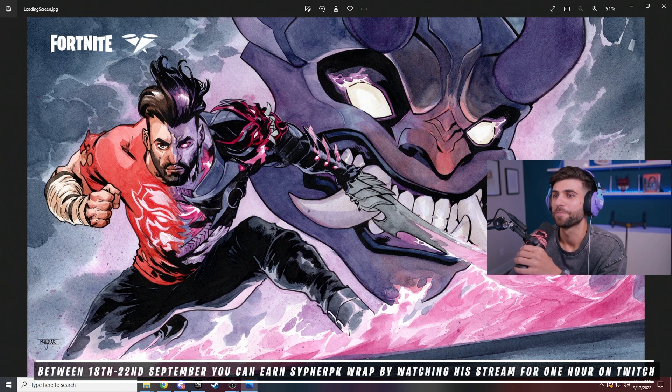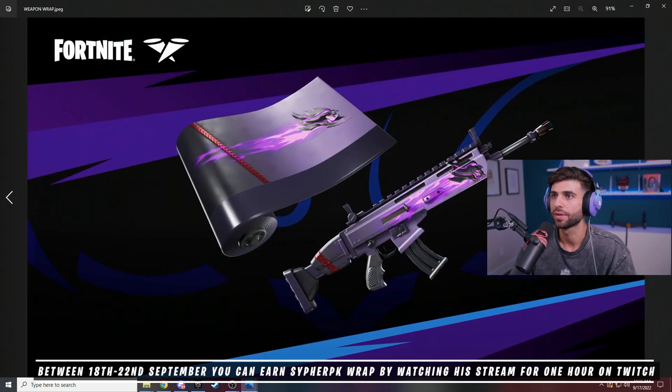Ladies and gentlemen, between the 18th and the 22nd, only between the 18th and the 22nd, by watching CypherPK — that's me — on Twitch for at least one hour, you can earn the CypherPK Dark Dragon Icon Series Wrap for free. It is an animated weapon wrap featuring an Oni with purple flames that move. You can put it on anything.